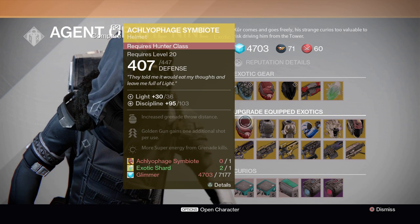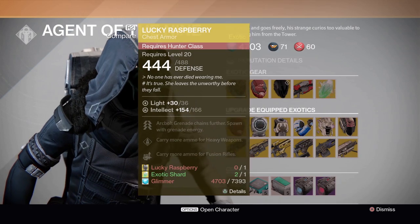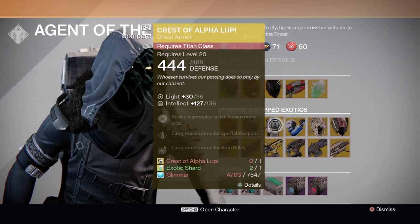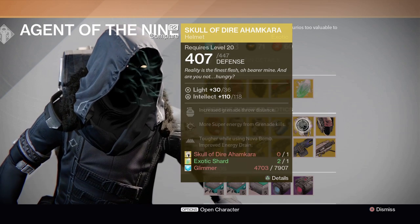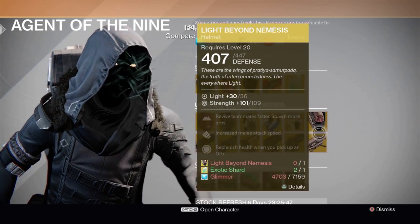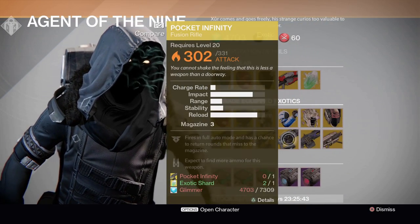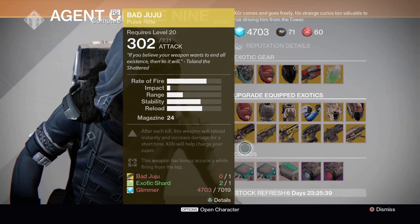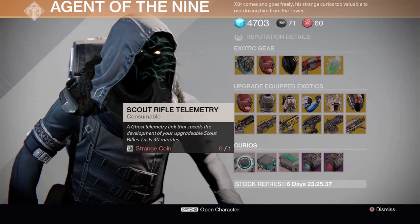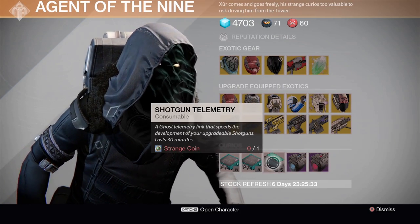He also has the Lucky Raspberry helmet, Chest of Alpha Lupi, No Backup Plans, Skull of Dire Ahamkara, and Nemesis. Also available again for the third week: Thunderlord, Pocket Infinity, Plan C, The Last Word, and Bad Juju. And last but not least, Scout Rifle Telemetry, Hand Cannon Telemetry, and some shotguns.